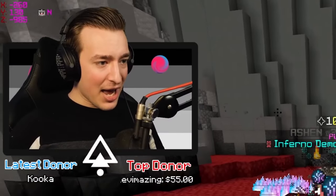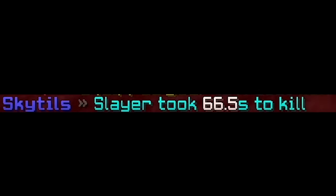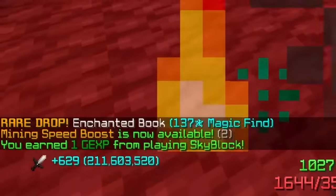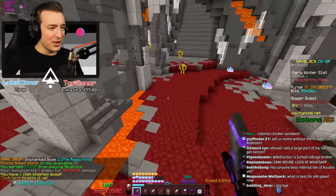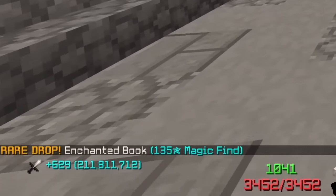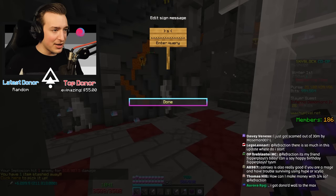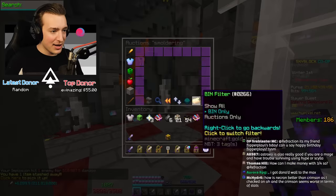66 seconds - I'll take that! Oh, another smoldering book. We're blessed with the RNG. We're just getting nothing from the bosses themselves though - another smoldering book. I'm not even making money off the bosses; I'm making all my money off the regular blazes.